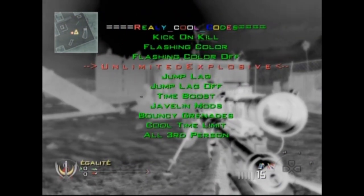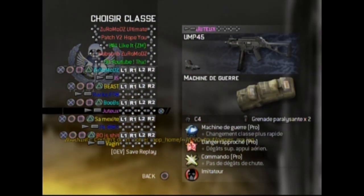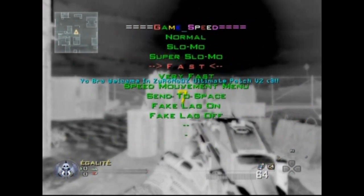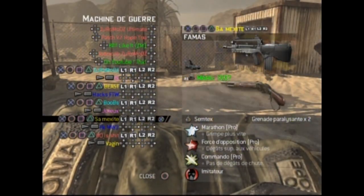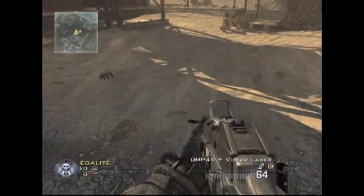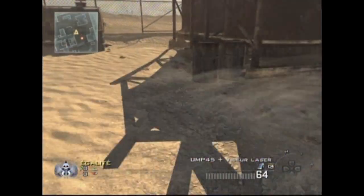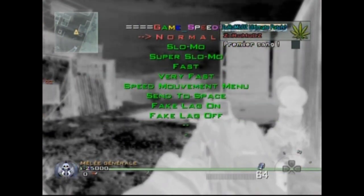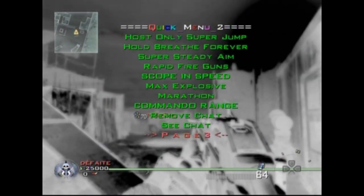In the quick menu I added really cool codes. If you click on kick-on-kill, naturally if you kill someone it will kick you. And I just click on limited explosive — it's going to restart the game automatically. You can put unlimited explosives like C4, Claymore and stuff like that. Normally you can only put like two Claymores or C4, but now you can put it unlimited.